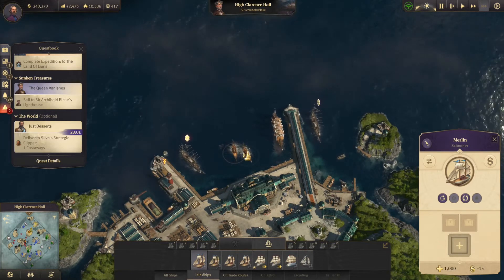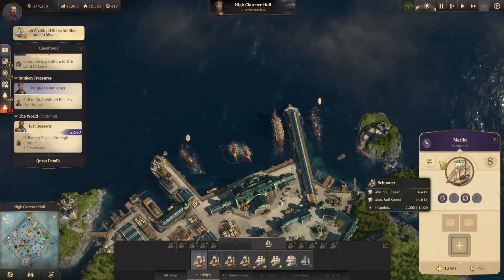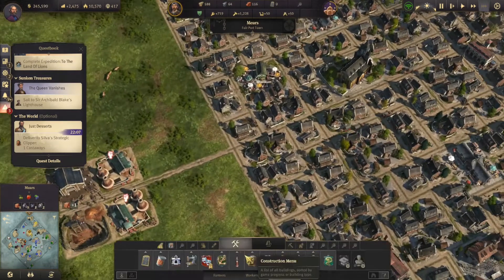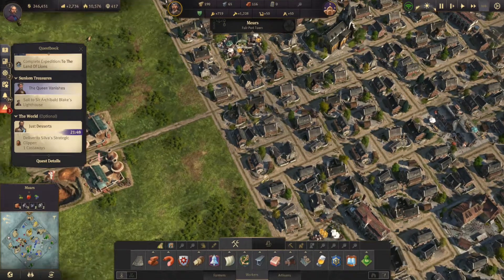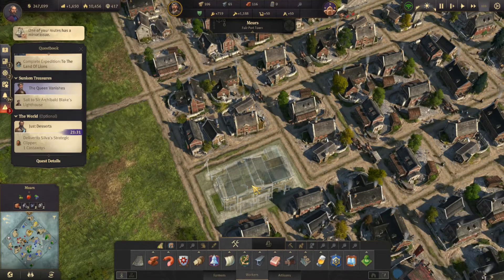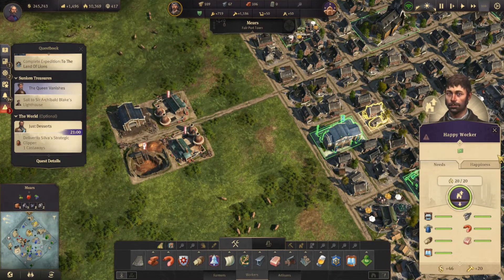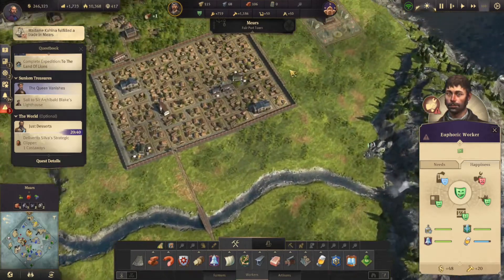It gives me three castaways and I only need to turn in one. Let's go drop off and check the paper. Rival war breaks out and ship sold - we'll take that. I think we have some more ships to sell. What - we're not ready for that yet. Come on, sell.